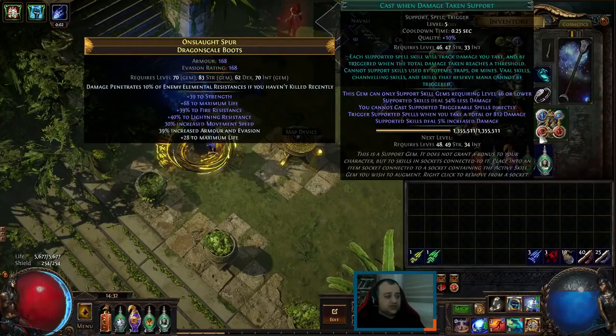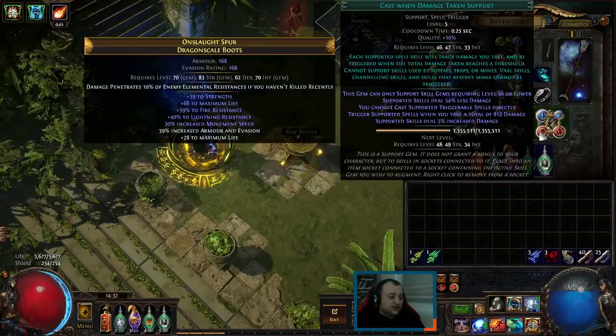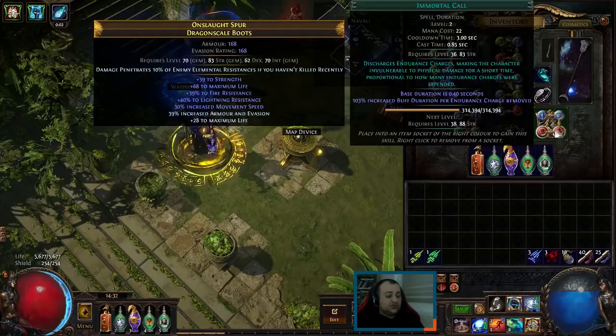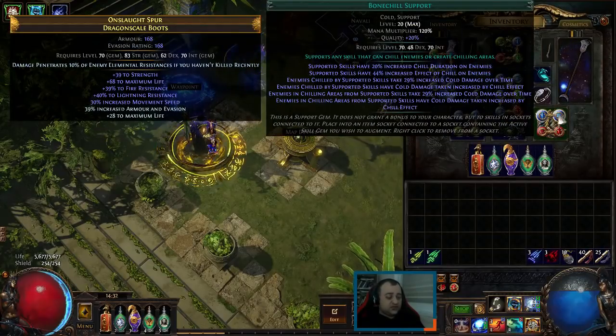We just want to keep level 1 Frost Bomb and level 1 Immortal Call. Whenever we take some damage, this procs with Frost Bomb. Frost Bomb will then apply Bone Chill, which means monsters will take more cold damage.